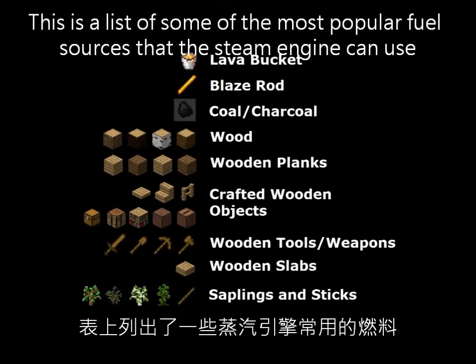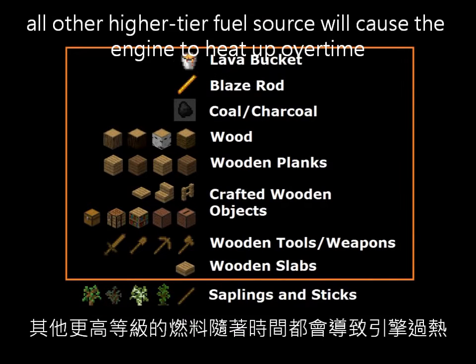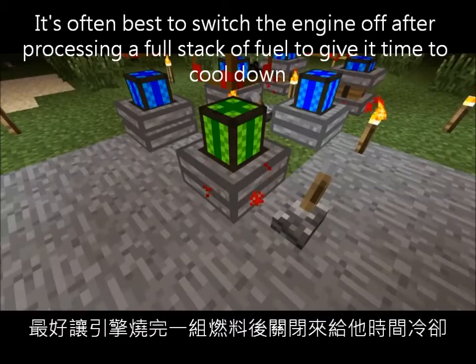This is a list of some of the most popular fuel sources the steam engine can use. They will heat up at different rates depending on the fuel they're using. Sticks and saplings are the lowest tier of fuel and will never cause the engine to overheat. All other higher tier fuel sources will cause the engine to heat up over time. It's often best to switch the engine off after processing a full stack of fuel in order to give it some time to cool down.